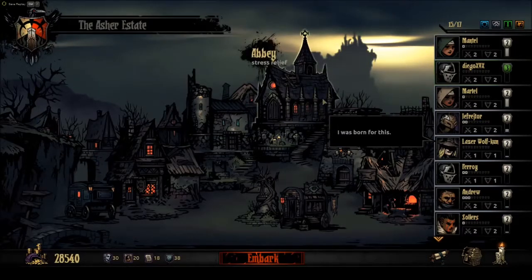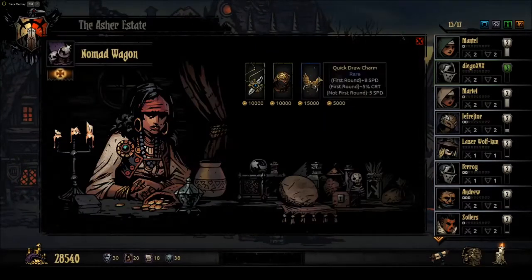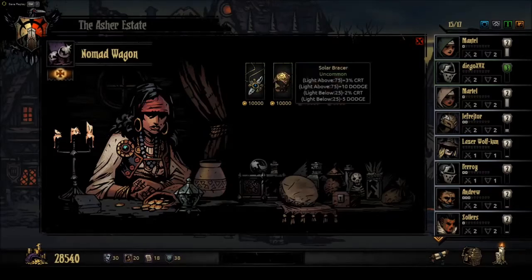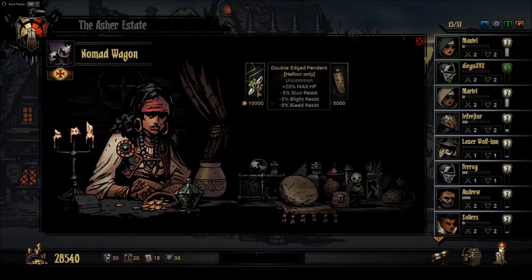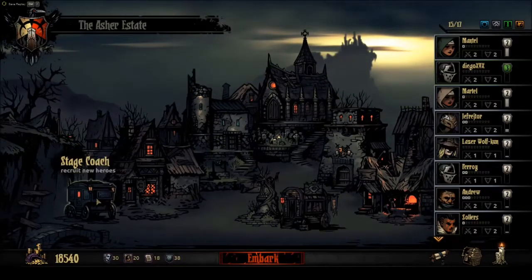Anything from the nomad right now? I'll have to think about kind of what I want to do next. Quick draw charm is interesting. Solar racer - not as good. Definitely going to buy the double edge pendant again because minus ten percent resist is not too much of a problem.